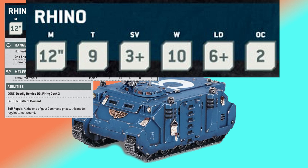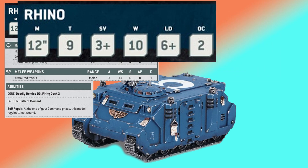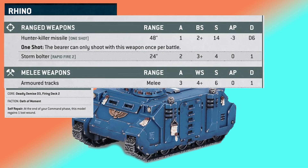Not only are these Rhinos going up 2 points in toughness, but we get a look at the Hunter Killer Missile going to BS2, strength 14, minus 3 AP, and D6 damage. Being BS2 means that it's significantly more likely to hit.